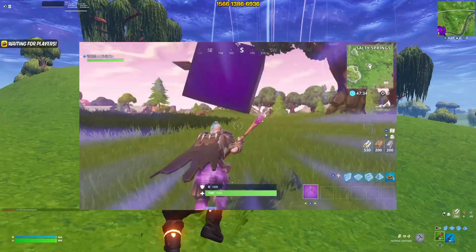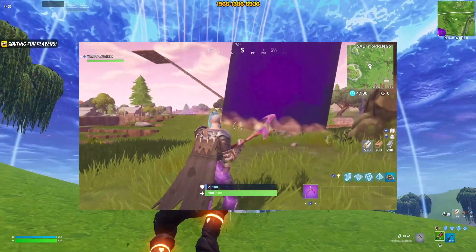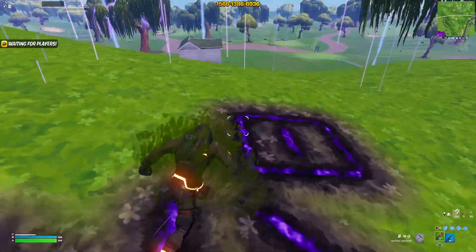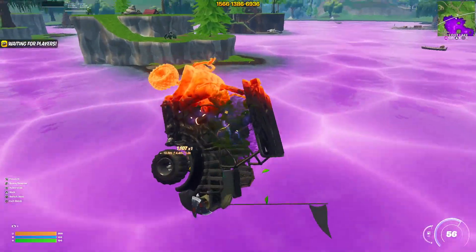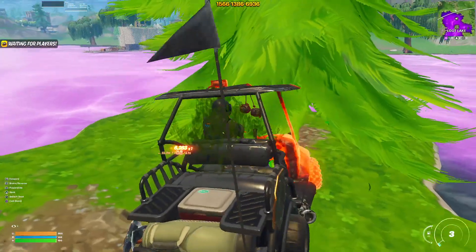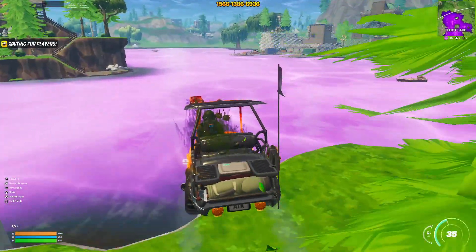I think it was in season five when basically all everywhere around the map was anti-grav where Kevin the Cube used to be. And these are the rooms on the ground that Kevin left behind. I wasn't into Fortnite as much as I used to be. Oh, I forgot vehicles could do that!